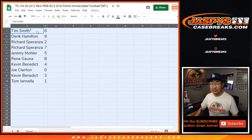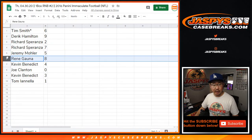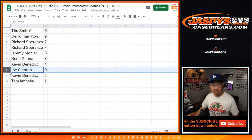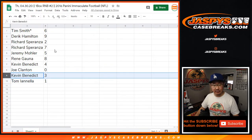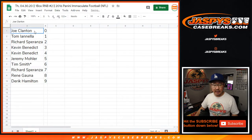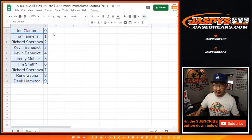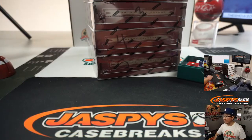All right — Tim Smith, Last Bomb Mojo is six, Derek with nine, Richard with two and seven, Jeremy 33 with five, Renee with eight, Kevin with four, Joe with zero. So you'll get any and all redemptions in this one box that we're about to do, including one of one redemptions. Tom, you'll still get live one of ones. Kevin, you'll get the block of three. Let's order these by column B right there by number. Feel free to trade if you'd like.